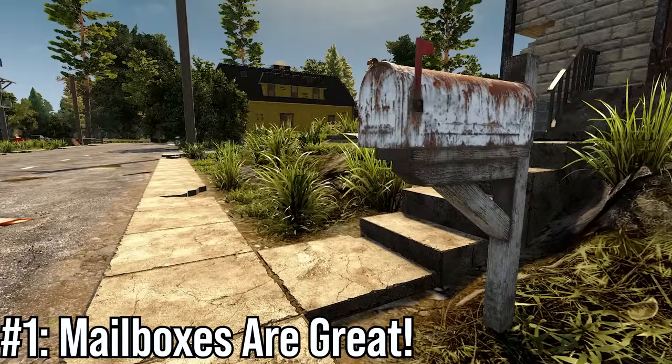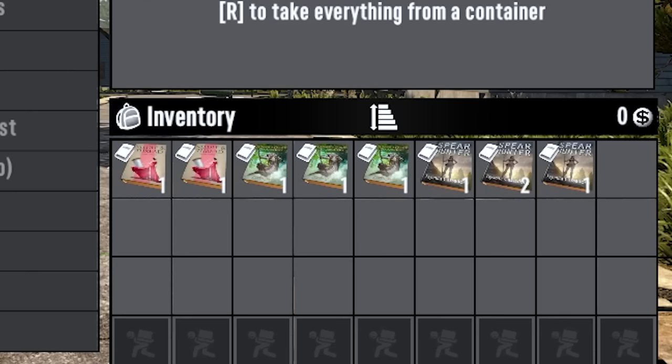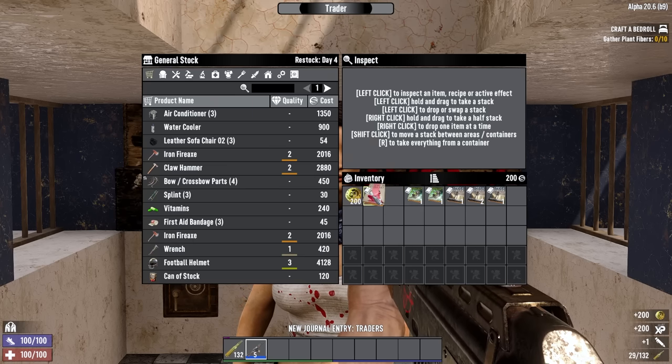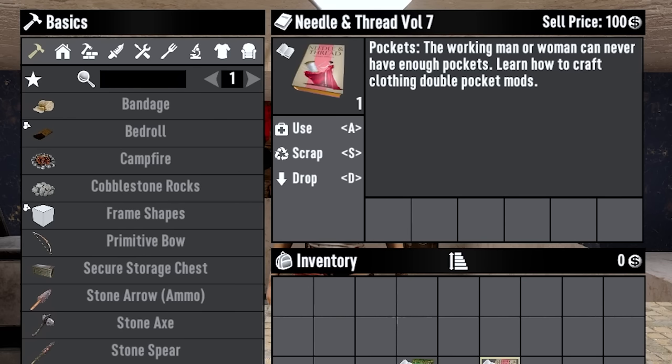Number 1 is Mailboxes. Mailboxes are a must-search container in the early game. They generally contain books including Spear Hunter, Ranger's Guide to Archery, and The Needle and Thread books. You can sell them for at least 100 dukes each if you don't want the books specifically. It is free money and XP, but the books that spawn here can be decent ones like The Archery Book that gives you more arrows back, or Needle and Thread 7 which gives you the ability to craft double clothing pocket mods.